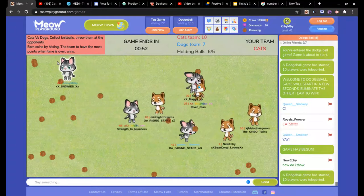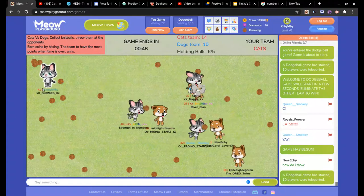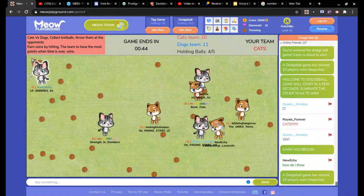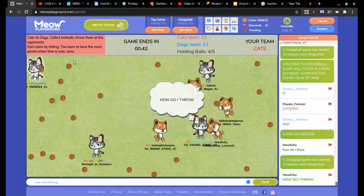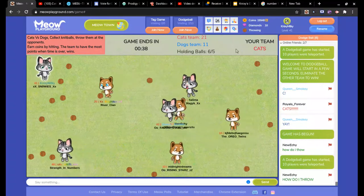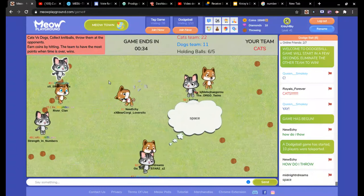But don't worry if you mess up, it's completely fine. Look, I have six balls and I can even get seven balls if I want. Check this out — five balls, four balls, five balls for some reason. But if I tap somewhere — six balls. So there's the six ball glitch in Meow Playground.